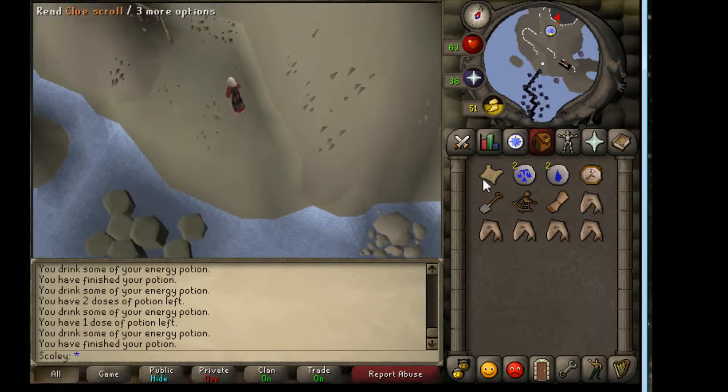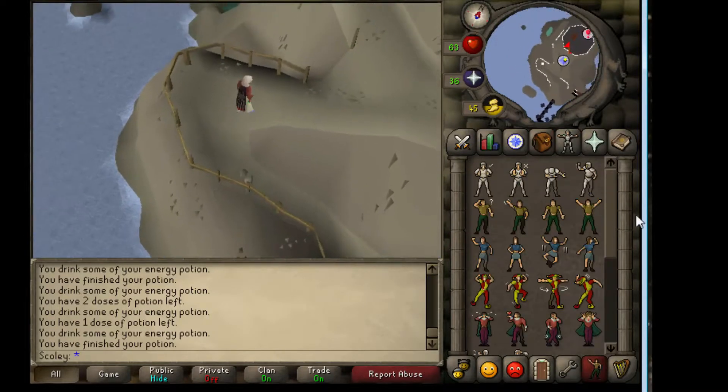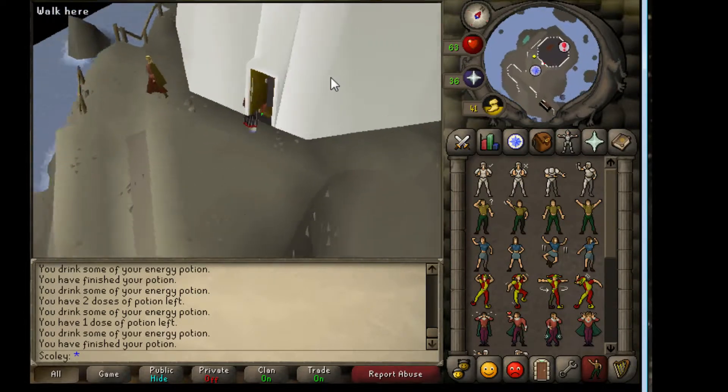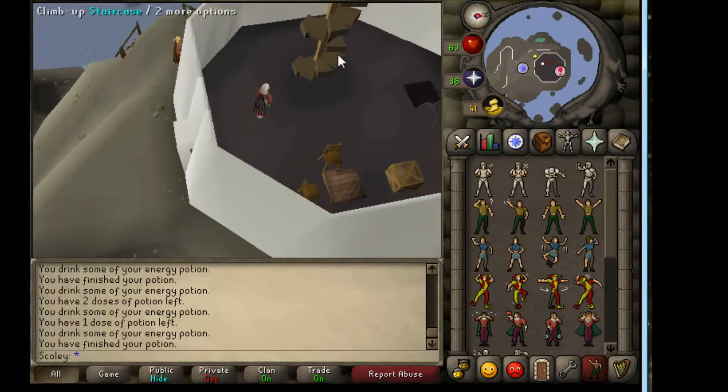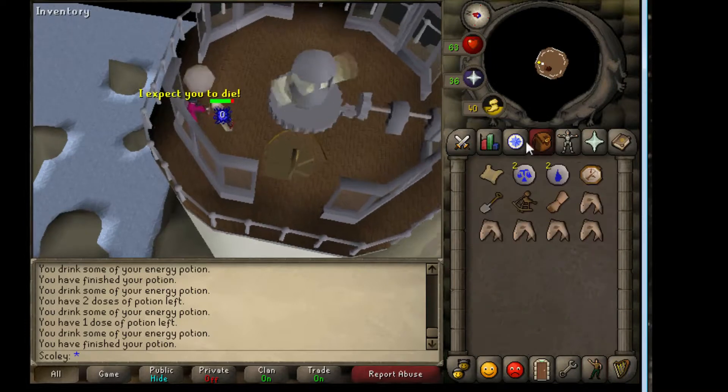We're at the lighthouse. What does it say? 'Second floor, bow at the top' — okay, so we're going to have to preemptively get my bow out. I think that's it. Let's go up here, let's climb up the staircase. I'm going to go all the way to the top right around here and I'm going to bow there.